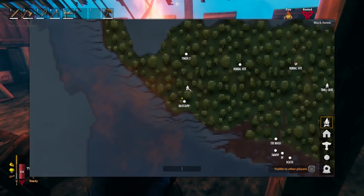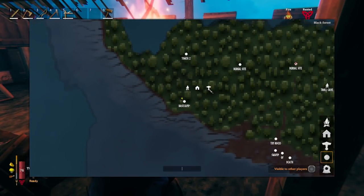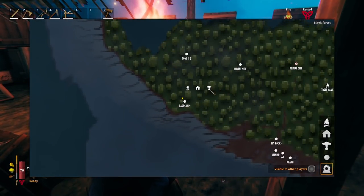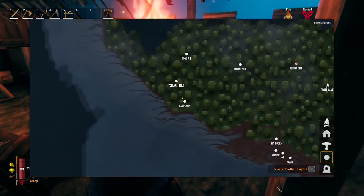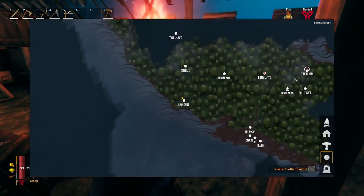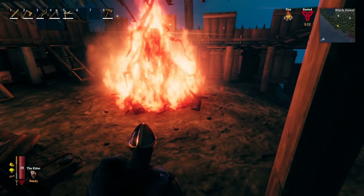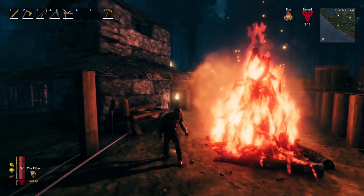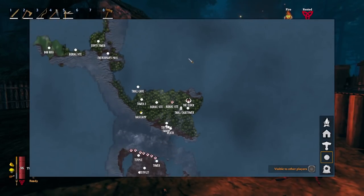Remember you can mark your map by double-clicking. You have different symbols on the right side to label new things — a boss, a base, an outpost, a portal, or any point of interest. You can type custom labels too. We've been marking burial sites, towers, and boss locations. The second boss you want to look for is called the Elder. Inside burial sites you might find ruins — little stone markers with red text — and reading those will eventually mark your next enemy location on the map.